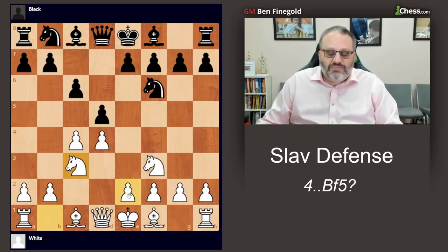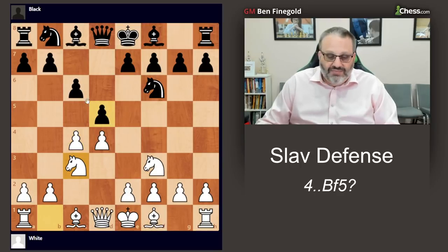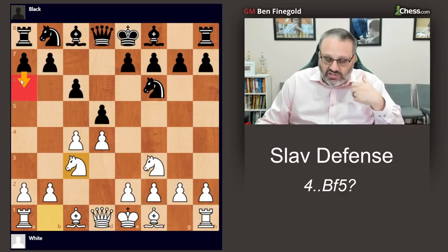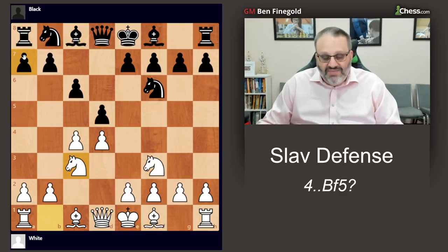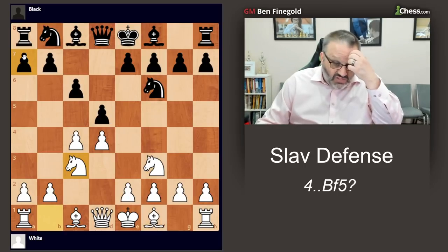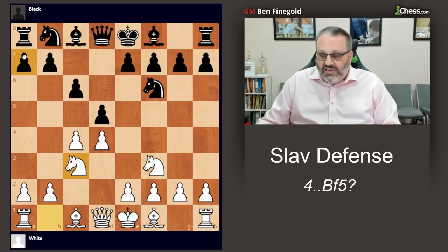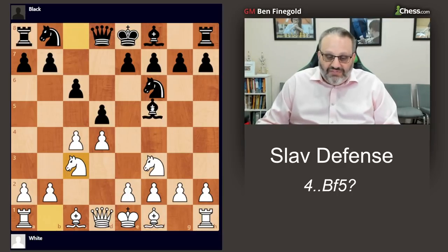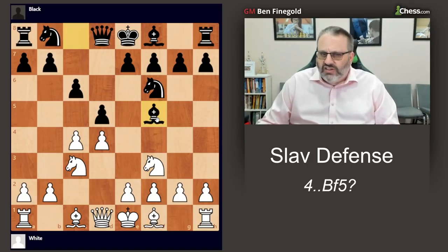In this position, there are three moves that Grandmasters play: dxc4, which is the mainline Slav; e6, which is the Semi-Slav; and a6, which is the Chelyabinsk variation. The move we're going to look at in this video is a move that's bad but very common — common at the lower level — Bishop f5. I face this move many times, and it's almost losing.